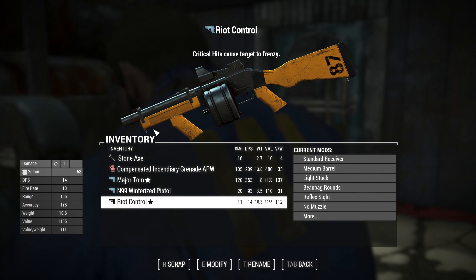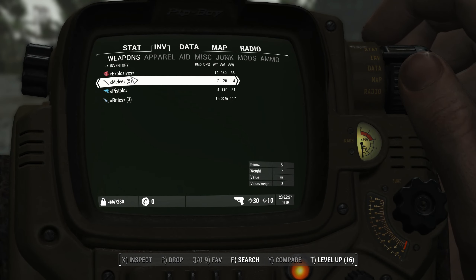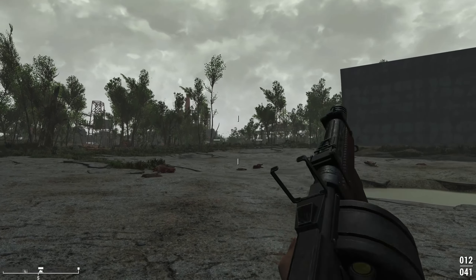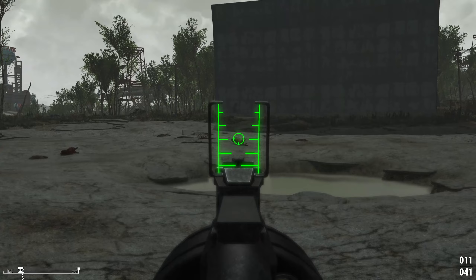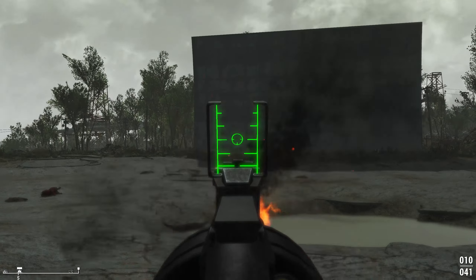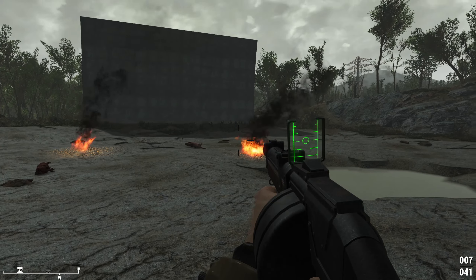Let's see what these look like when firing. Starting with the regular one on incendiary rounds - I like the hollow sight and the slower aim-down-sights animation. The incendiary rounds are basically like shooting Molotov cocktails, with a nice 'kathump' sound to them.